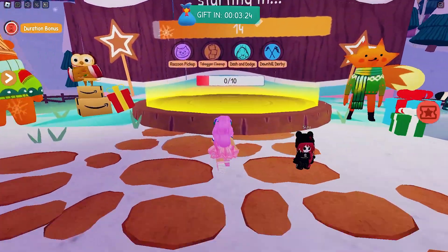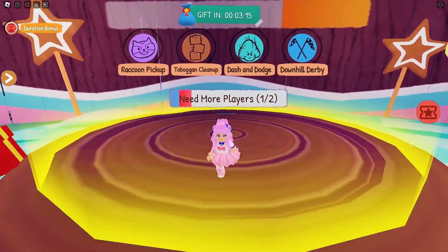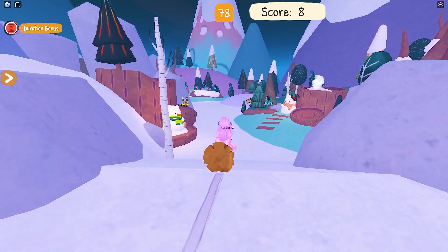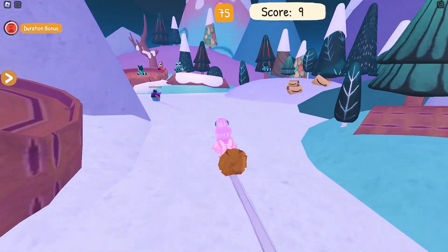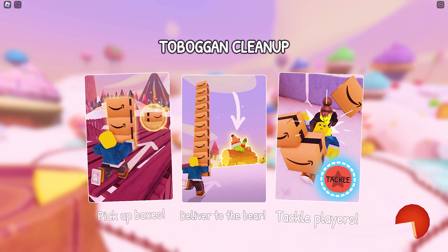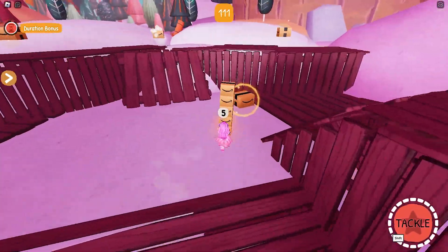To get points, simply join minigames here. Minigames start every few seconds as long as there are a minimum of 2 players. Each round of minigames has 4 games. The number of points you get will depend on how well you do in all 4 minigames. I think the fastest way to get more points is if there are only 2 players and you win the games.